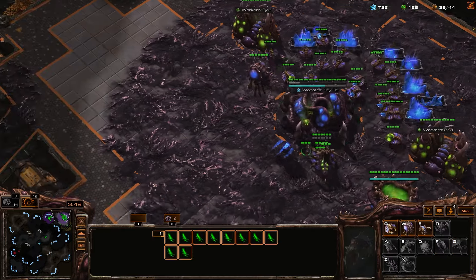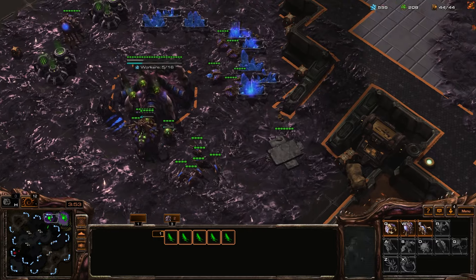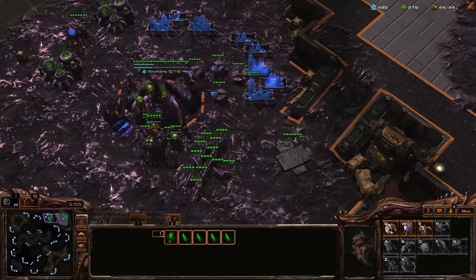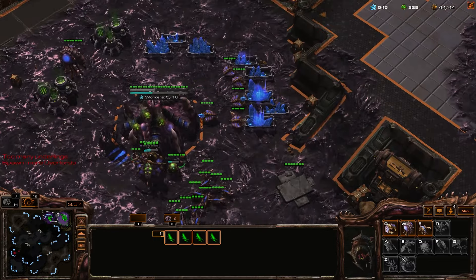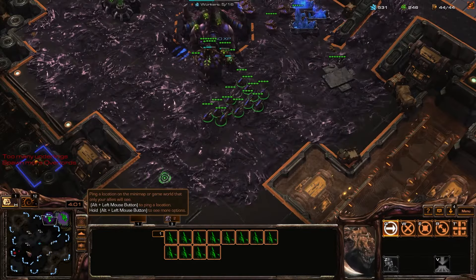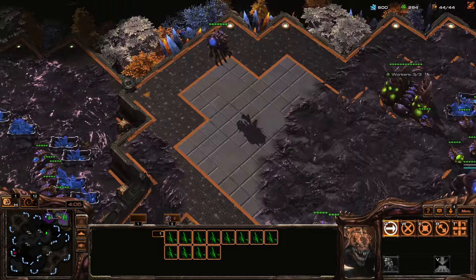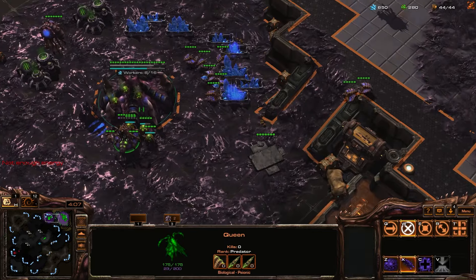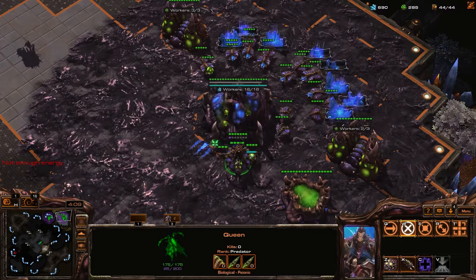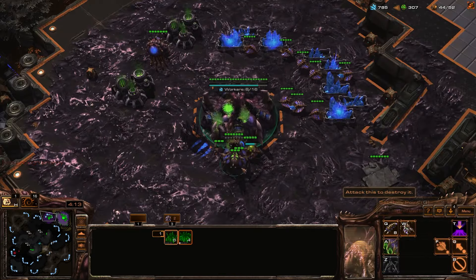One more worker here. Keep getting this saturated. More lings. Another overlord. Maybe two more overlords. I should try to do something resembling harass with these lings. I wonder if that's what's been happening to me consistently — have I just been losing my overlord at about the same time every game and just getting screwed by it?